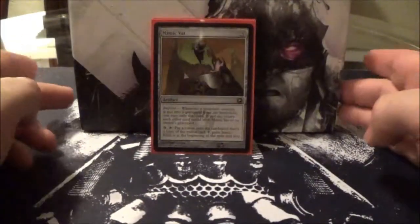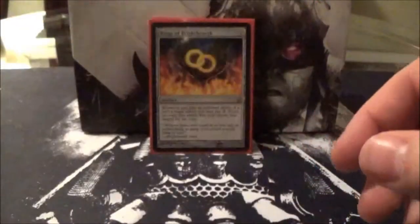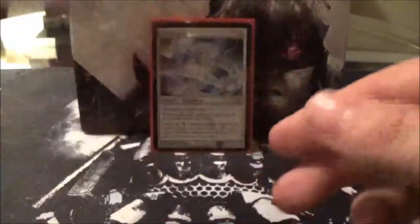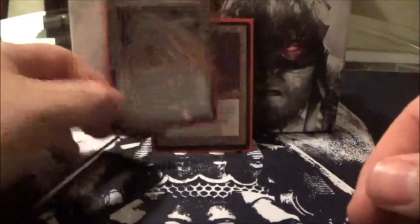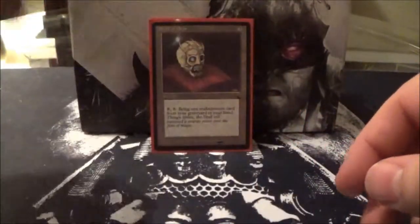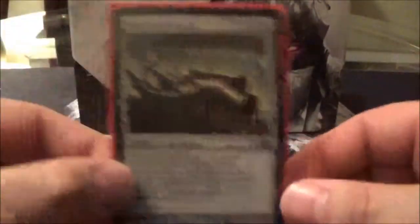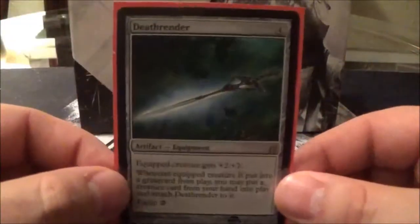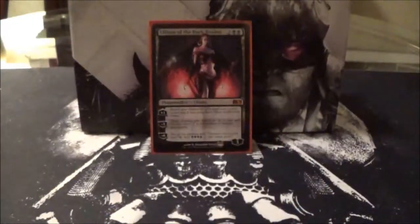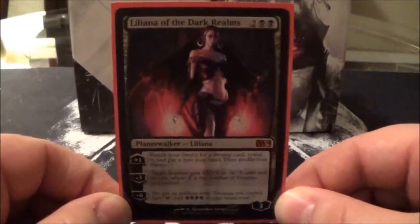Next, the artifacts: Mimic Vat, Rings of Brighthearth, Skullclamp, Gauntlet of Power, Skull of Orm, Nim Deathmantle, Illusionist's Bracers, and Deathrend. And lastly, the single planeswalker that I run — Liliana of the Dark Realms.